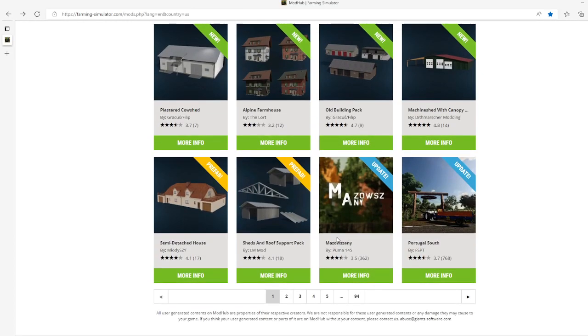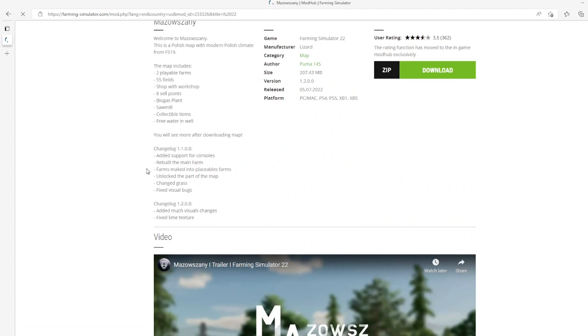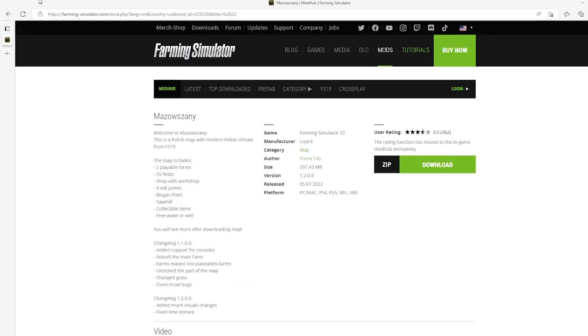Then we have an update to the Mazel Wang Me map by Puma145. The update is changelog 1.2.0.0 which adds many visual changes and fixes line textures. This update came out on the 5th of July 2022, available for PC, Mac, PS4, PS5, Xbox One, and Xbox S.